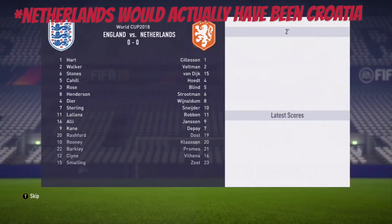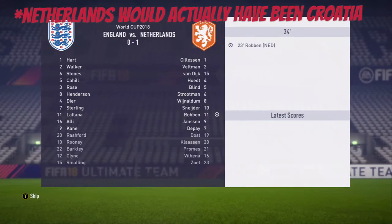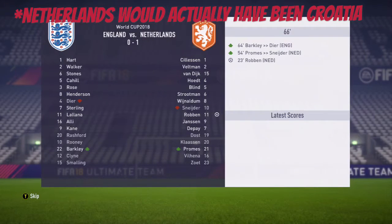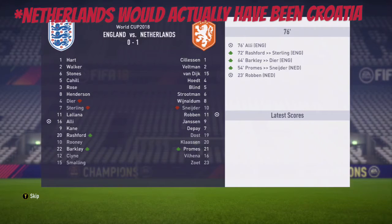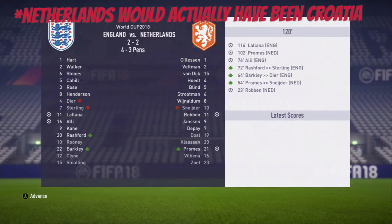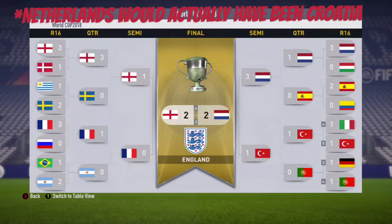So it's England against Croatia in the final, which is not realistic at all — I'd expect England maybe to make the quarterfinals at best. Argentina, Germany, Brazil, Spain are the real favorites. But this was just a quick little video to see what FIFA 18 thinks would happen in the 2018 World Cup. The Netherlands equalized to make it 2-1, and England takes it on penalties. England is the champion! Leave a like if you disagree with FIFA 18.